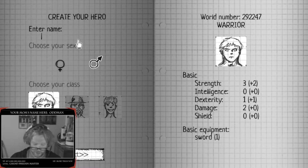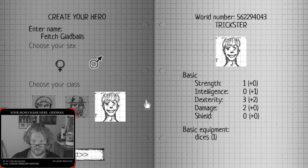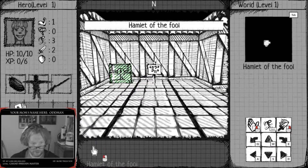Create your hero, enter name... Felch. Glad Balls. That looks kind of like this guy - he looks like Felch Glad Balls right there. Choose my class: trickster, wizard, warrior. I'll do trickster. Sounds good to me, don't know what the hell that means. He's a dex monkey. Okay, here we go, this looks pretty sweet.